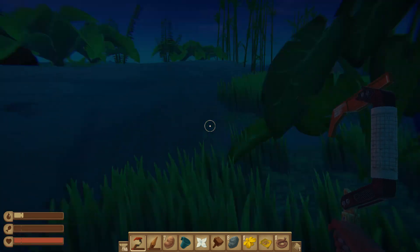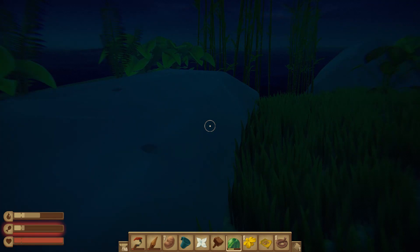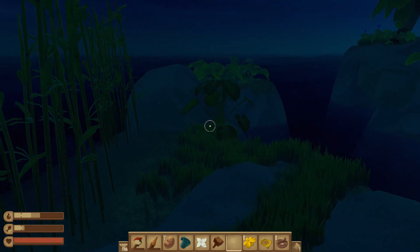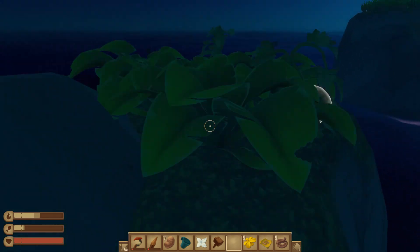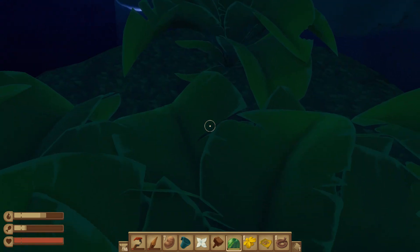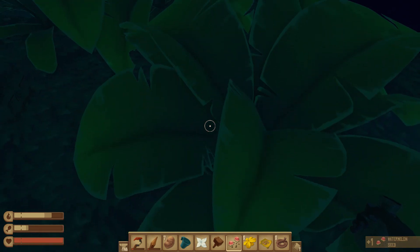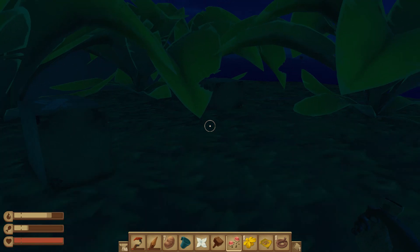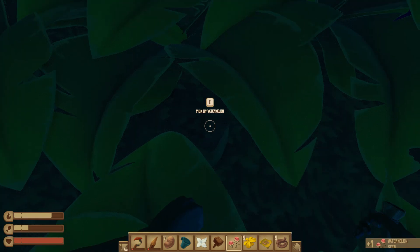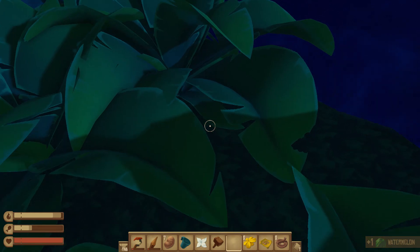We're so low on food, this is crazy. We need to eat a watermelon - that did not give us much food. Do we have anything we can eat? Not really. There's a watermelon up here! I don't know what I dropped there - let's drop that watermelon for a second and eat this one. Oh we dropped watermelon seeds - where's the actual watermelon we just dropped? Aha - pick up watermelon, no, drop the seeds. Oh my god, there we go! Let's eat this.